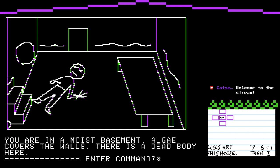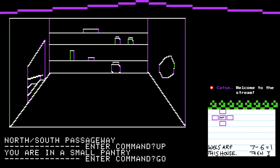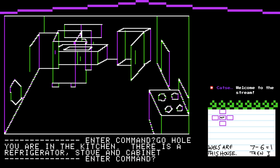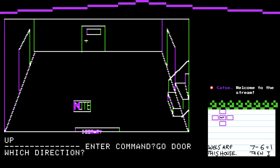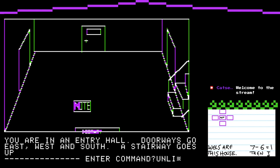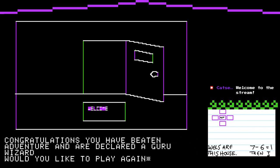I'm a bit confused, but I think we might have finished the game. Let's go east to get back — go out through the front door. Go north, the north door please. I think I need to unlock it again. Unlock door. Open door. Go north. Go steps. You have beaten Adventure and are declared a Guru Wizard. Would you like to play again? Woo hoo! We did it! I wasn't expecting to beat it so quickly in this session. That's amazing.